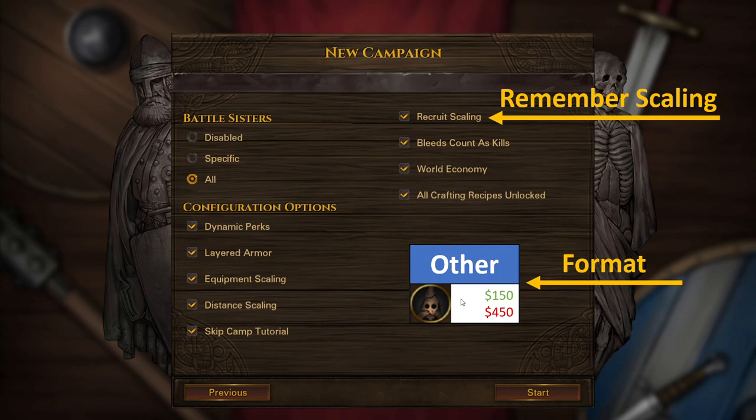The format we'll be going with in this guide is a minimum-maximum price range for each background. The green numbers are the lower end of the price range that I'd be very happy to spend on a specific background. Going past the red number usually pushes past my comfort zone, so I don't recommend buying any background over the red price unless you're super desperate. If I am spending over the red price, I'll just jump up a price bracket and purchase a more reliable background most of the time.